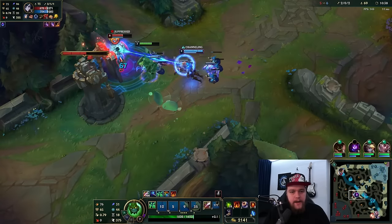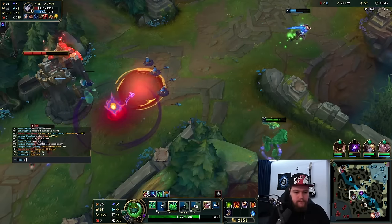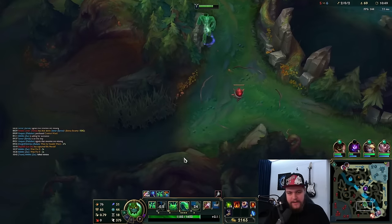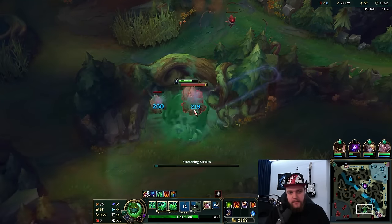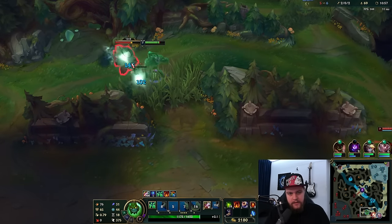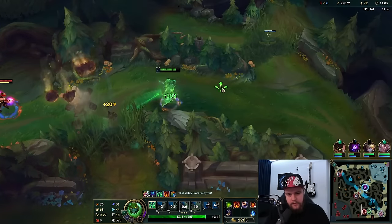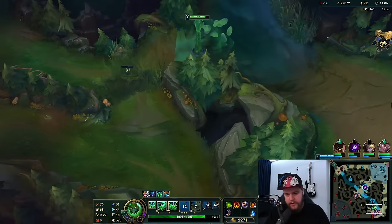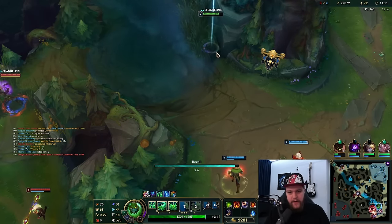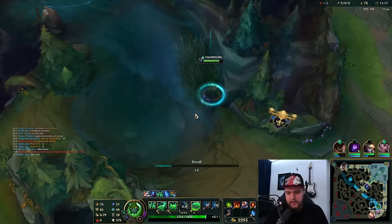He killed the minion that would have killed the guy — that's really really sad. He should never have put abilities on the minions right there. That prevented me from getting the knockback, which would have instantly killed their mid laner. I have to E out of this otherwise I get Varus assaulted. Very close — just a matter of two HP on that minion, that's all it was.